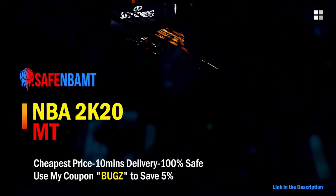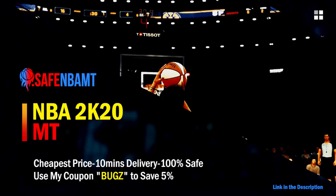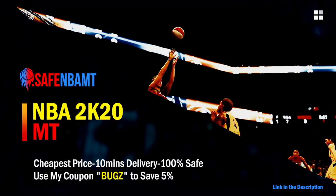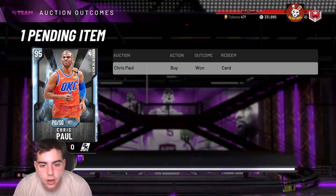If you want cheap, fast, and reliable NBA 2K20 MyTeam coins, head on over to nbasafe.com and use code 'bugs' for five percent off at checkout. What's good YouTube, it's your boy Bugs back on another NBA 2K20 MyTeam video.